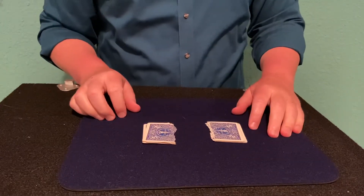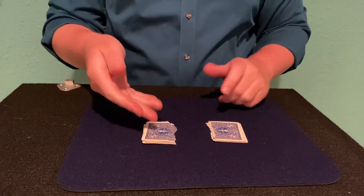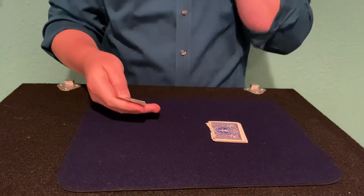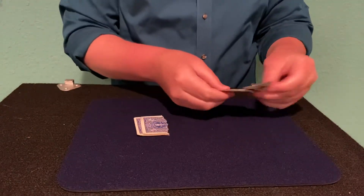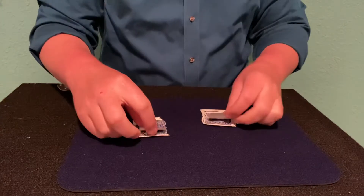So you have someone pick one of the piles — let's say this one — and spell the word Will: W-I-L-L. At some point they could say Change and go over here, L-L, and let's go over here.